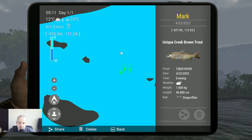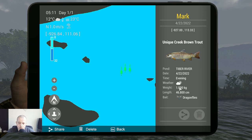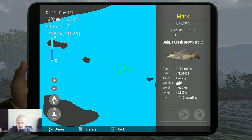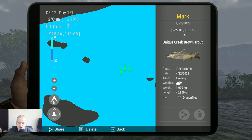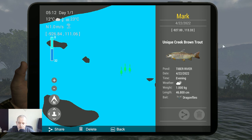And here we go — this is the last one, also unique. The weight is exactly 1 kilo, caught with dragonflies in the evening. Coordinates: minus 928.50 at 2.44 — a different side. If you want to put a marker, you can take over the coordinates and place your own marker there.